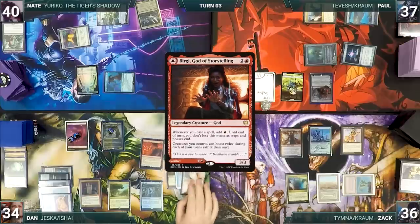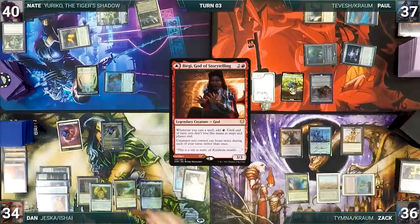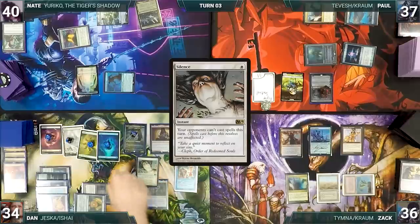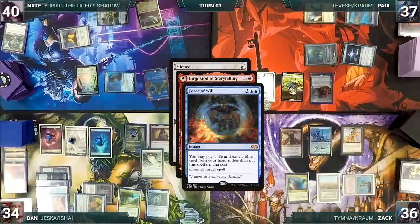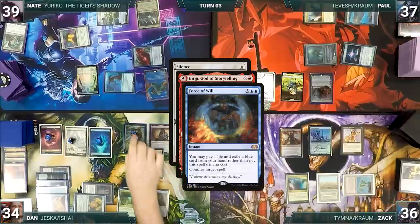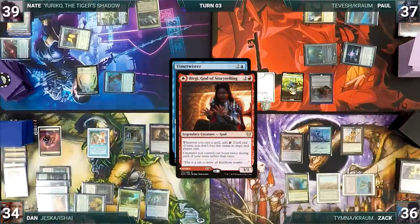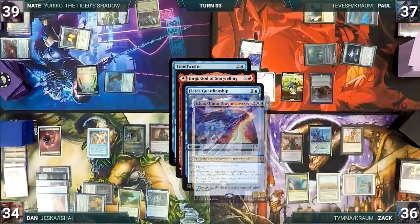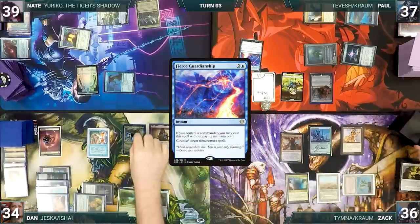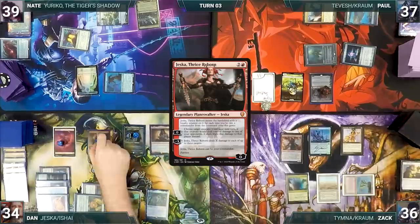All three Esper Sentinels trigger; Dan pays for one, then Paul and Zach each draw. Dan casts Fellwar Stone, then Jessica's Will targeting Paul — he adds eight red and exiles Boros Reckoner, Time Twister, and Silence. He casts Azoria's Signet, then casts Bergy, God of Storytelling. He casts Silence — everyone braces for impact. Bergy triggers; in response Nate casts Force of Will for its alternate cost, exiling a blue card to counter Silence. Silence is countered.